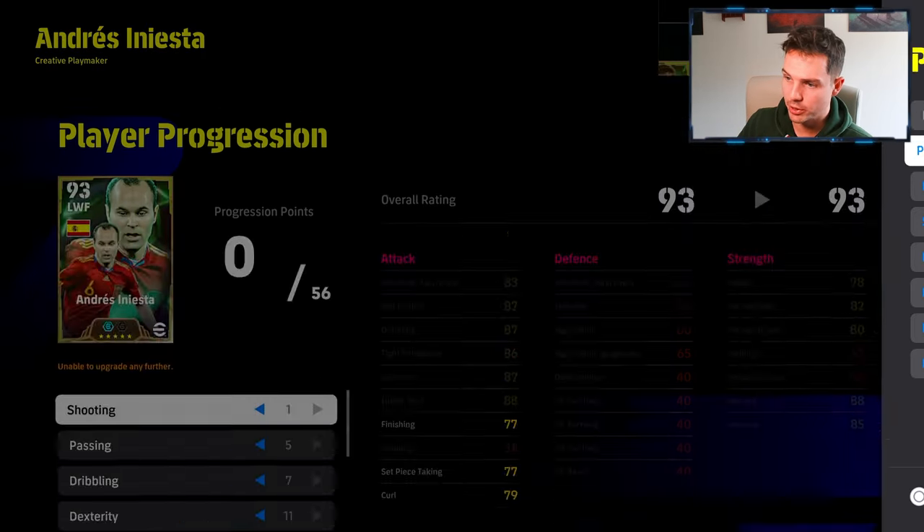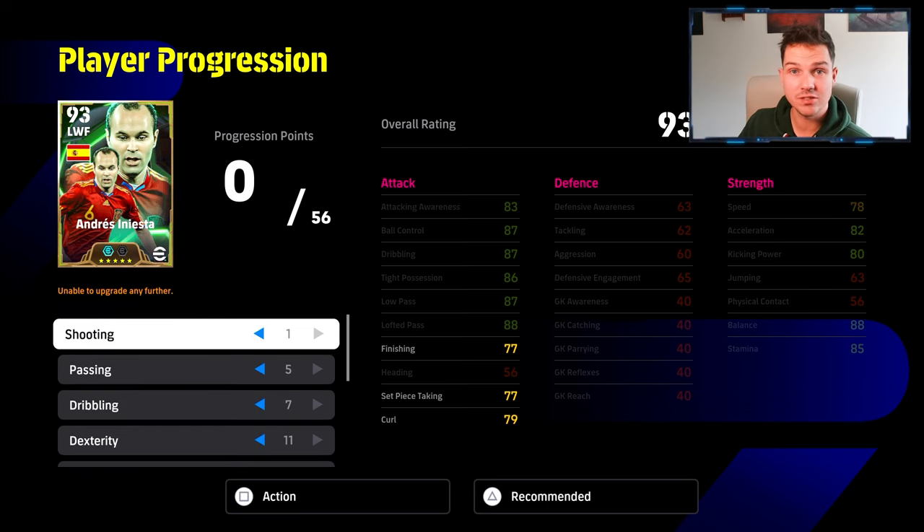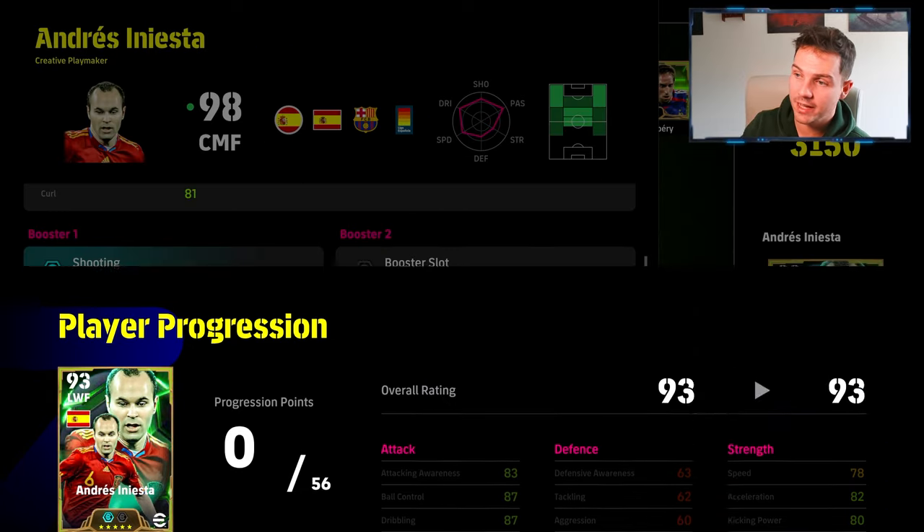This is going to be his progression points: 1, 5, 7, 11, 10. And that's basically it — that is basically it with Iniesta.